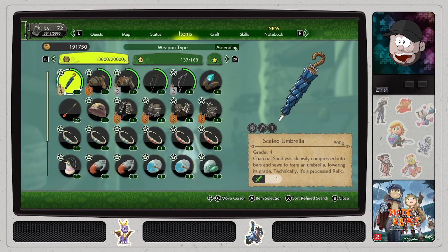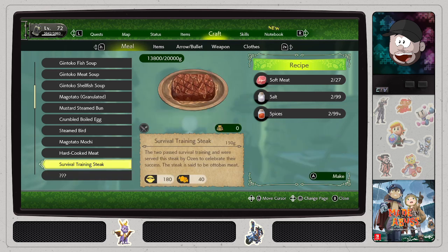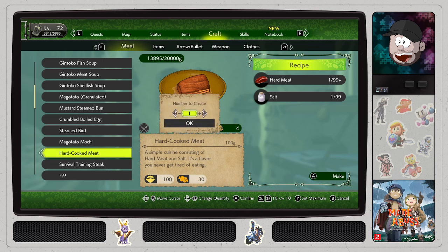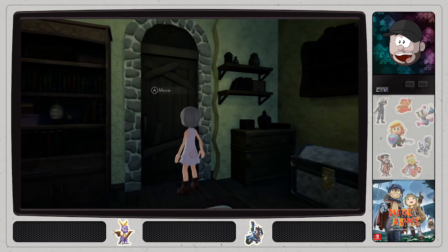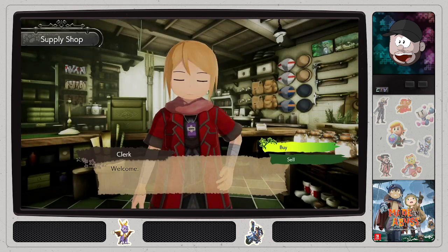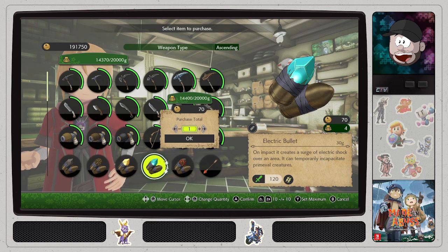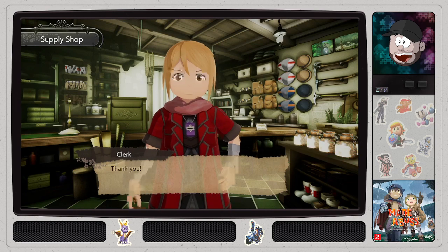We didn't get XP or a level last time. Oh, this one looked delicious! I want this one — let's make six. Then we need some ammo. How much do we have? Four! Forty! How about this? I think we're good.